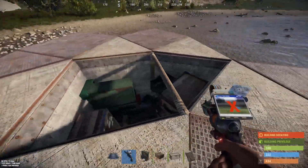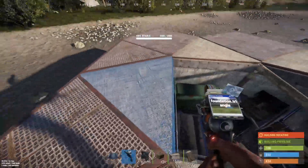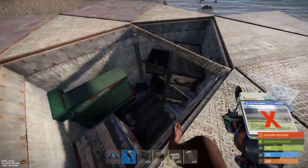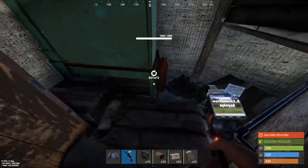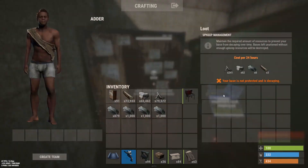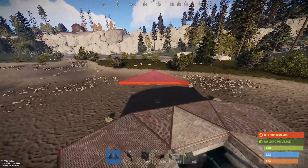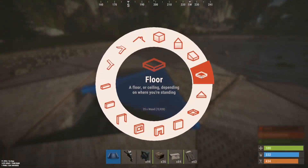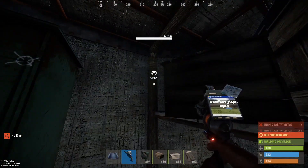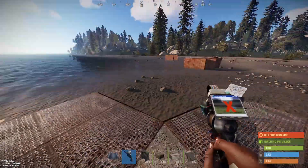The third bunker is also pretty cheap to seal — it's a square and a triangle. It has one fewer foundation on the outside than the others in high quality metal, and it's got the TC, level three workbench, two large, and four small boxes. Upkeep is absolutely tiny — only 8 HQM and 250 frags. You can seal it from inside or outside, same as the others.